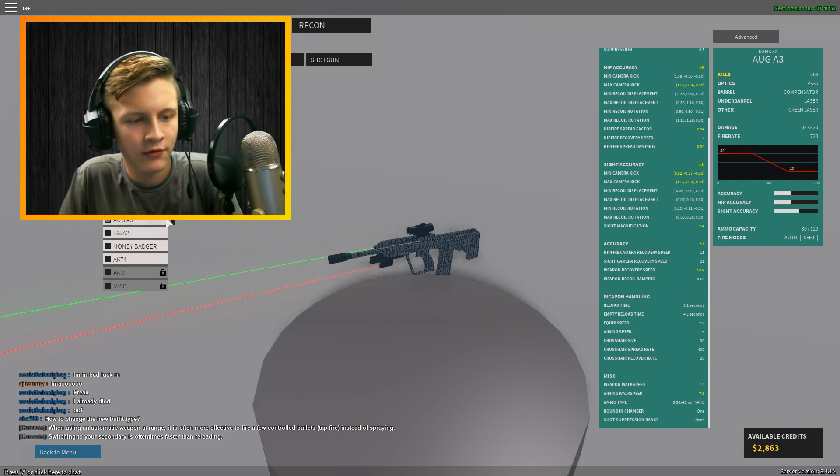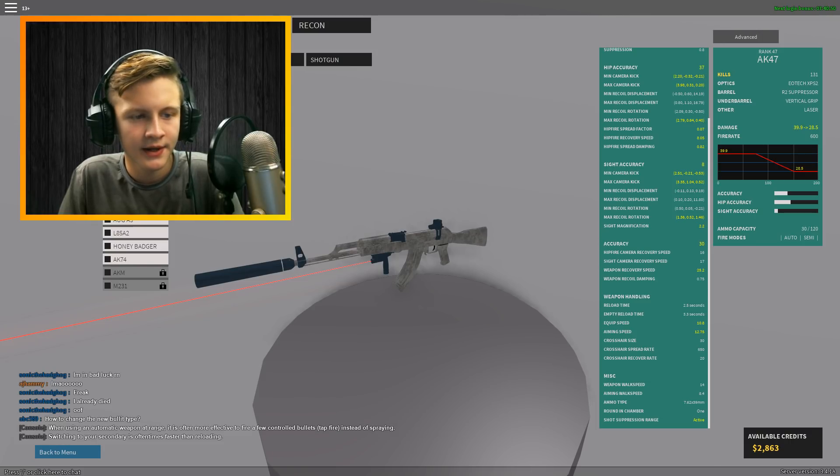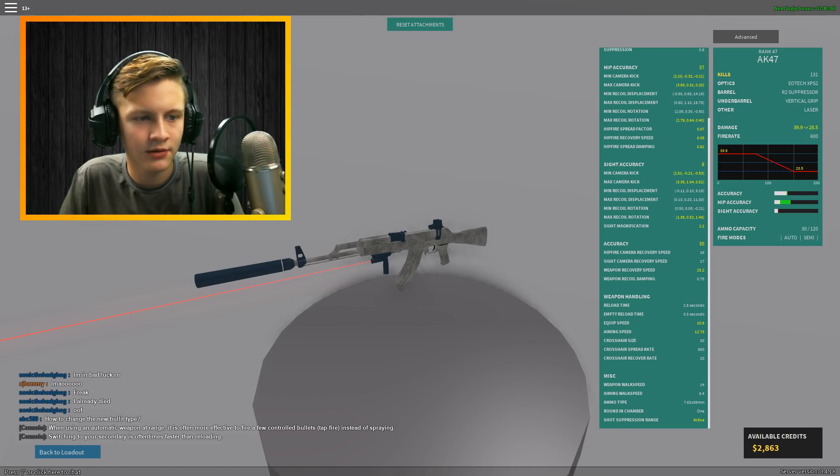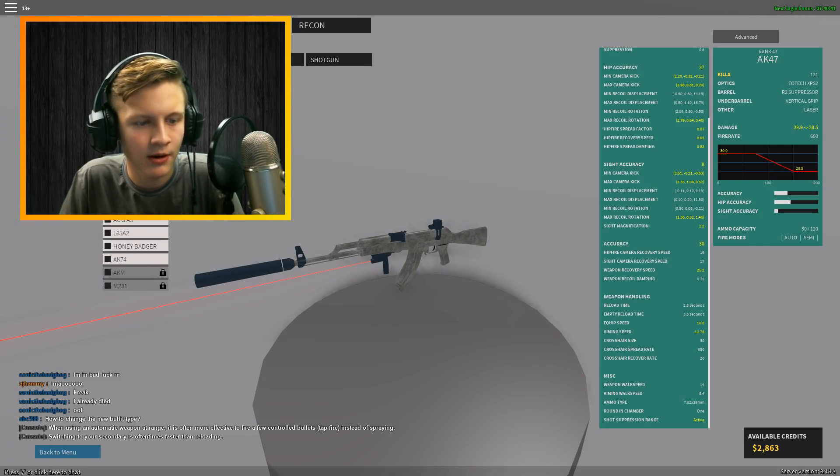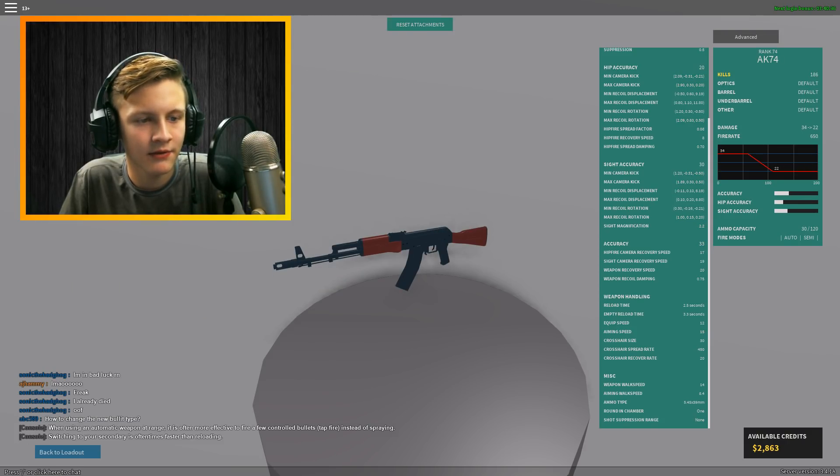Let's go ahead and head over to the AK-47 and check attachments. We don't have any of them, but this also has Armor Piercing. We can buy these attachments as well. I do kind of want to try the hollow point for one of the guns — maybe the AK-74. There is Armor Piercing on that one too.